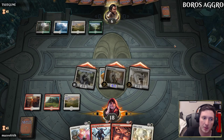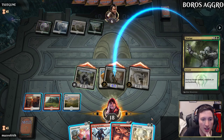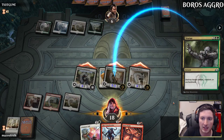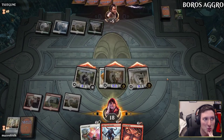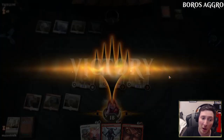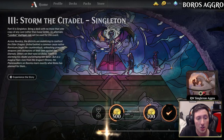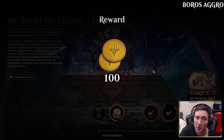Opponent plays a Statue targeting Martyr of Dusk. We Make a Stand. We have 11 power — that's 11 damage to our opponent and they explode. That was a powerful game with the deck. We didn't draw very many lands and didn't need very many. Three is the perfect point for this deck to stop, and with the right mix of creatures and pump spells, our opponent died in very short order.